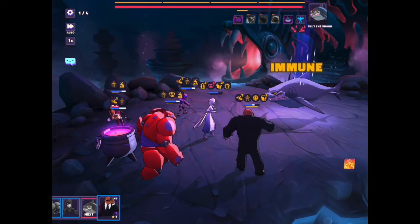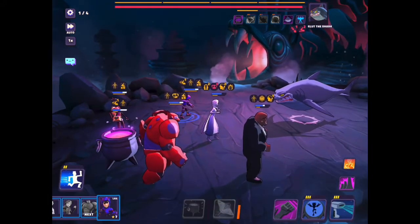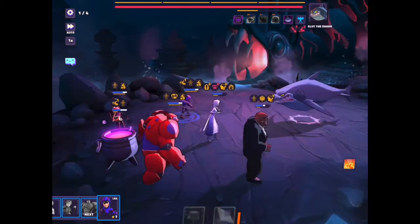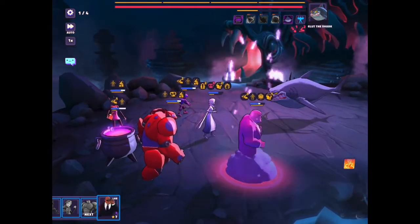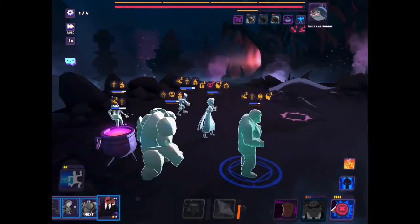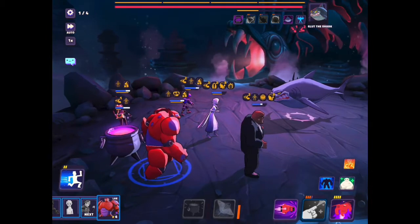Look how far the shark's yellow speed meter is. Now I put on the stare down and it goes all the way down — the shark was about to have his next turn. Now all my characters have a turn before that. I'm speeding up Cobra because the key is to get all these continuous damages off of your characters, as they will just die slowly. So I cleanse it off of Elsa.